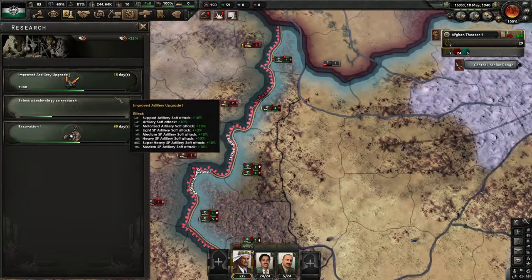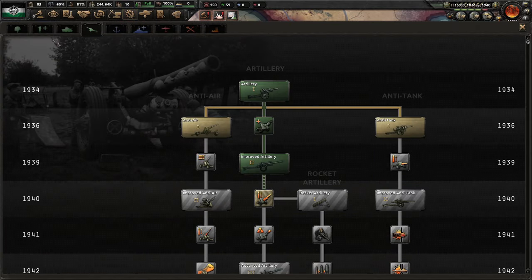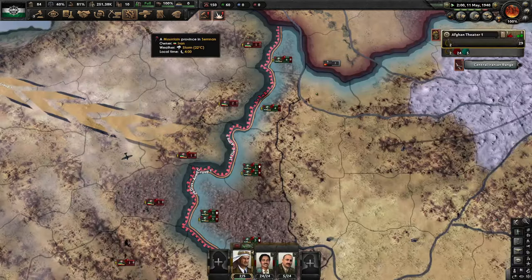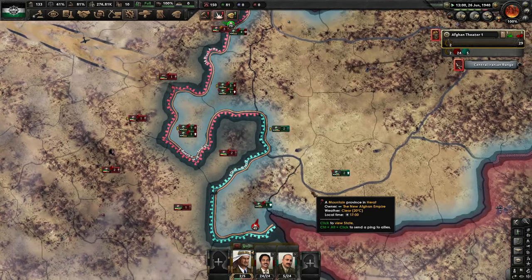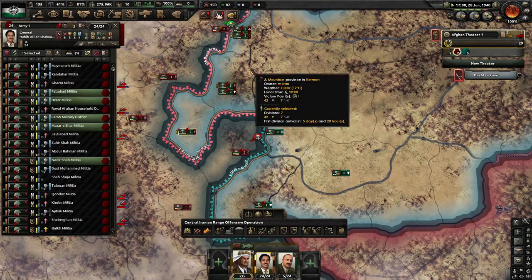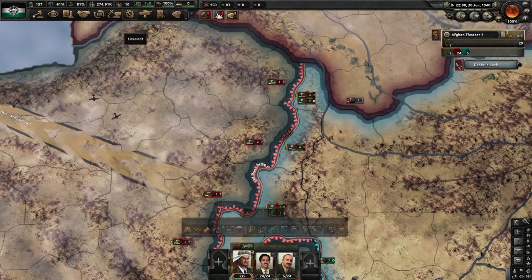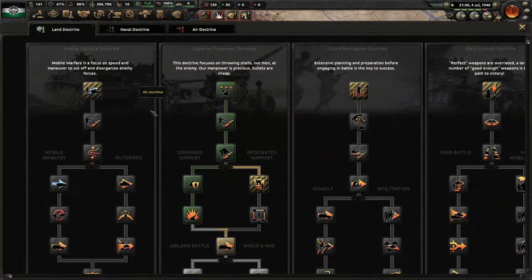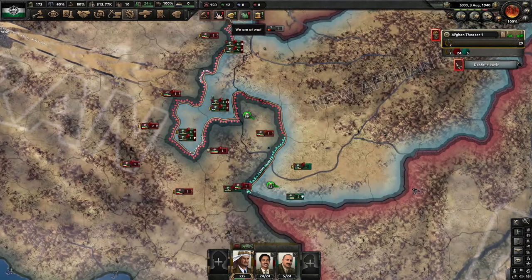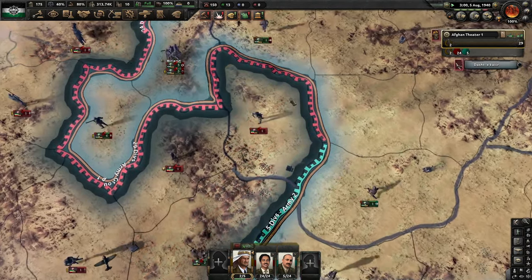What we end up doing is actually going for airplanes, because I had the idea that there's no way Germany is going to land in the UK or in the United States on their own, so we might as well start developing those naval bombers right now before we get into the American war. We noticed we were in an equipment deficit, so we stopped making units. We are almost done with the Superior Firepower doctrine. Iran is going for an encirclement right there — too bad, our Afghan military is just superb and shuts that down instantly.